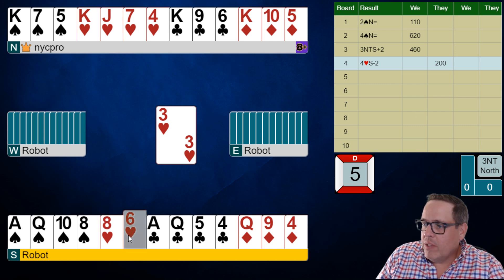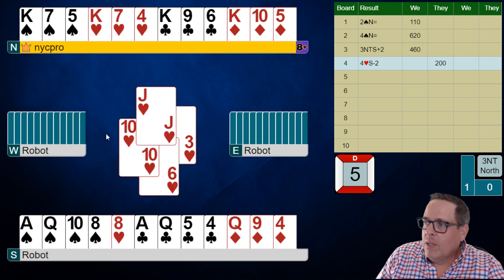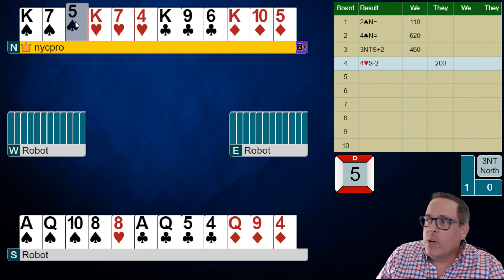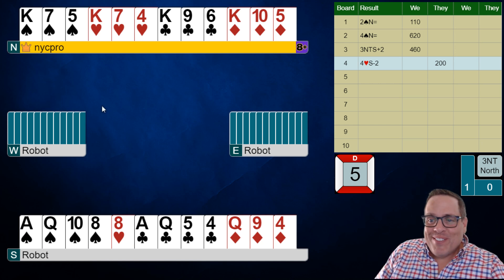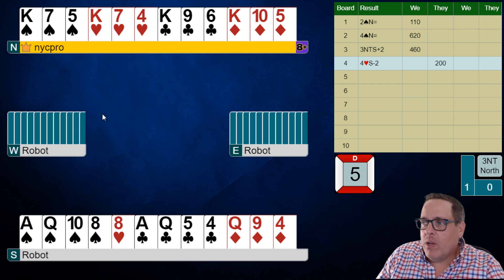All right, heart lead. We're going to play low. Where is the jack of spades most likely? Where's the jack of diamonds? Where are all these cards supposed to be? Well, they're all going to be in East.